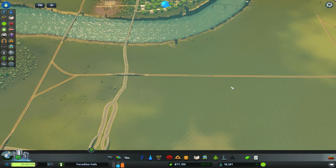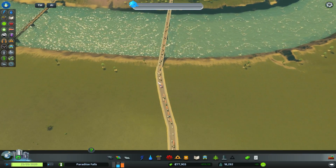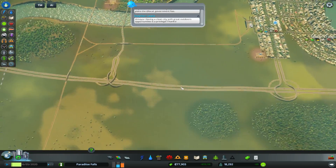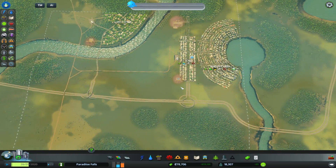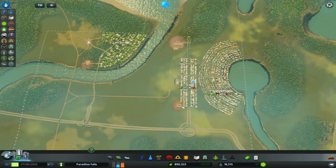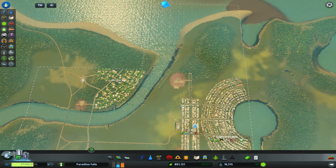We're seeing some more cargo trains coming in, which is absolutely fantastic. This road is obviously still very busy. So what are we going to do now? We've got a lot of industrial and commercial demand, so we have to make a few decisions about where we go from here - not quite sure to be honest, there are a few things we can do.